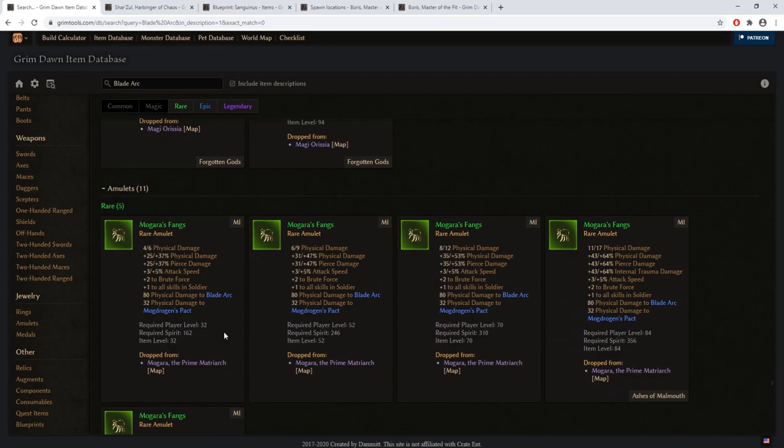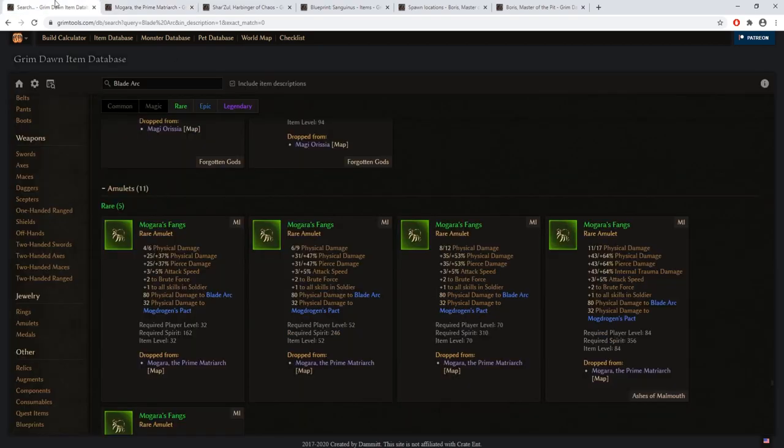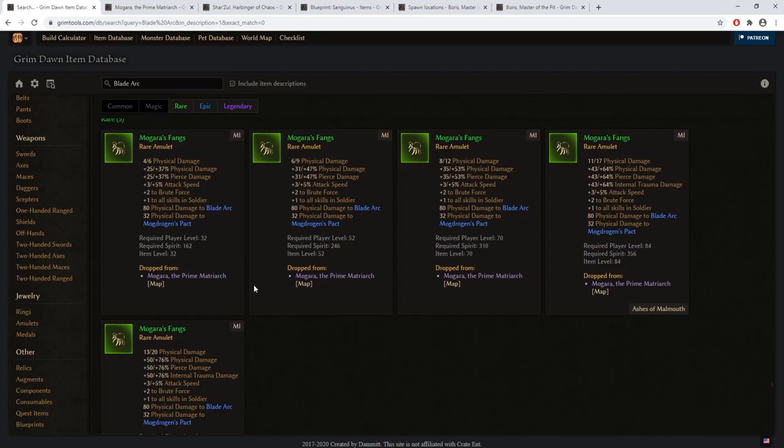There is another item I want to specify: the Mogara Sphinx — a rare amulet that can drop in Act 3 from an optional quest where you kill Mogara the Matriarch, a beast for the Black Legion quest. She has a chance to drop this amulet, which is a perfect fit for our Death Knight — it provides physical damage bonuses, attack speed, plus to all skills in soldier, and more bonuses that scale with each tier as you collect it on normal, elite, and ultimate difficulty.